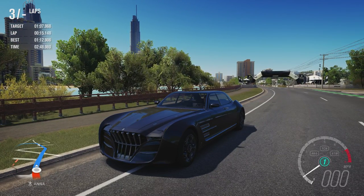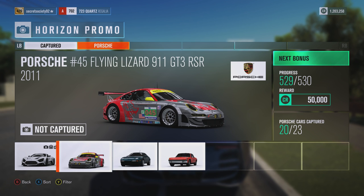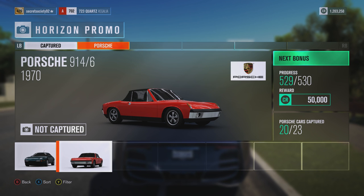Also with this update they're showing off some future Forzathon cars. We've got the Porsche number 45 Flying Lizard 911 GT3 RSR to look forward to, and a new Porsche to the series - the 1993 Porsche 928 GTS, which is a car I've wanted in a Forza game for years. It's actually going to be in Forza Motorsport 7 as well, but they've decided to put it in this game first, which is fine because both games offer different experiences.